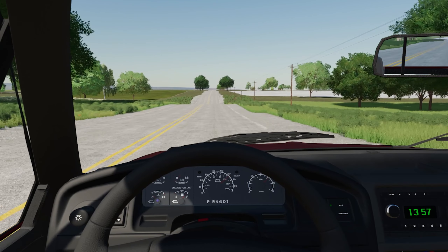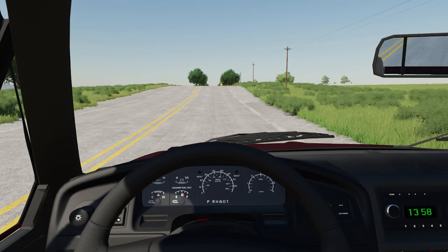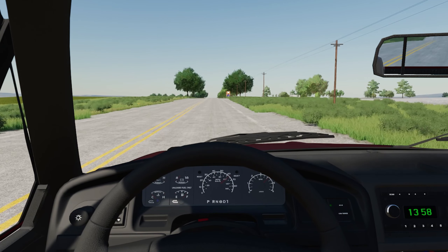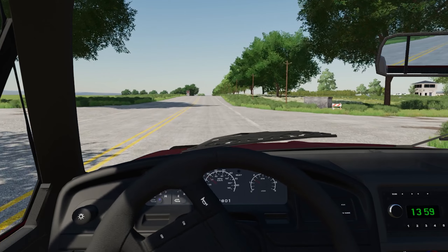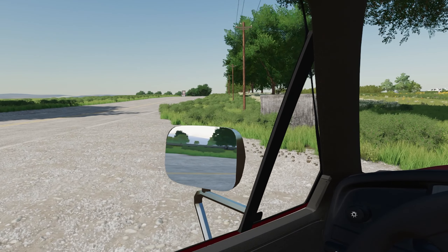We're also going to give you a tour of some of the finer points of the map. This is the Spring Valley map — it's a 32x map, so it is a huge map. There's going to be a lot of people on it, so that's going to be the benefit as we won't really be running over each other trying to get around.